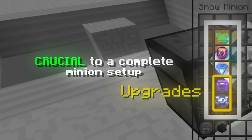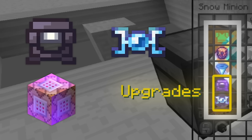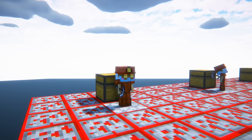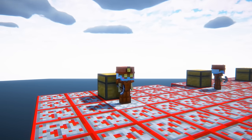Generally speaking, you will want to use super compactor 3000s, diamond spreadings, or minion expanders in these slots because these will prevent your minions from filling up extremely quickly, and they also boost your income, collections, and XP gain overall. Now that I've covered the basics and the importance of minions in Hypixel Skyblock, I'm going to move on to actually setting up your first minion setup to get you started with your Skyblock profile.